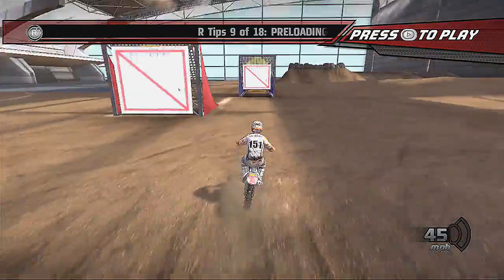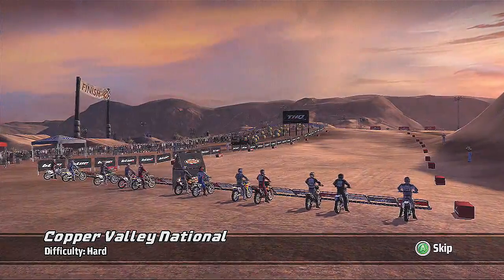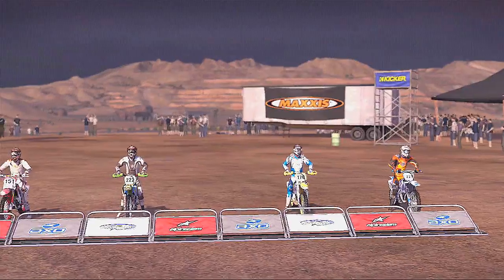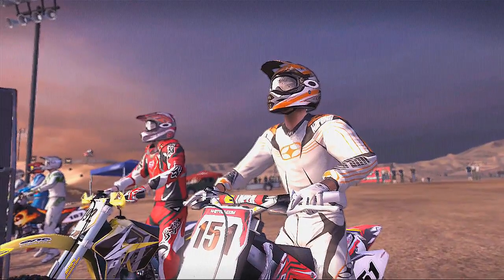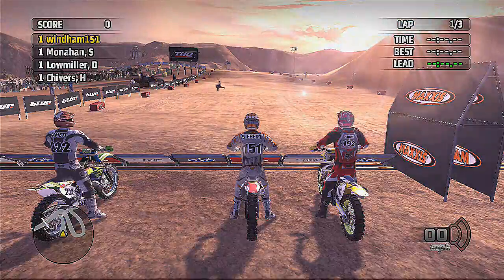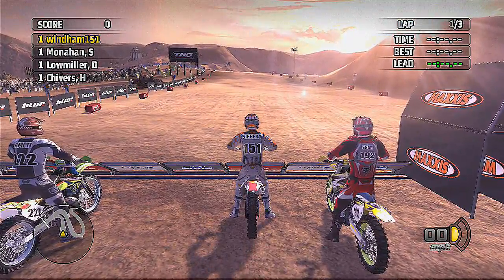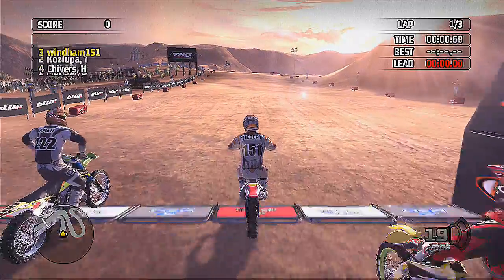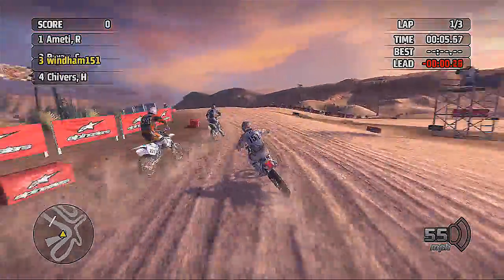Scrubbing is different and whatnot, but let's get into this. Here we are in beautiful Copper Valley, just as the sun begins to fade in the west, riders are preparing for the gate drop. Here's the 30-second board making its way onto the field. Okay, there's a clutch — and not a bad start. But this could be kind of tough.